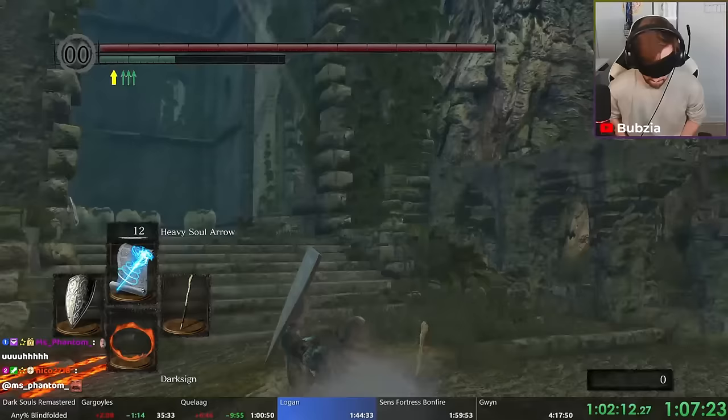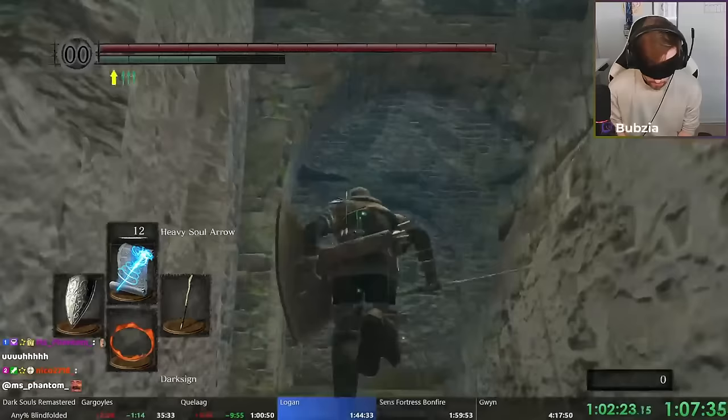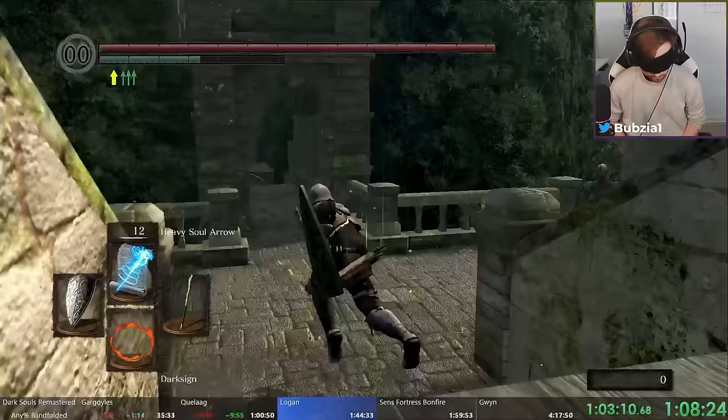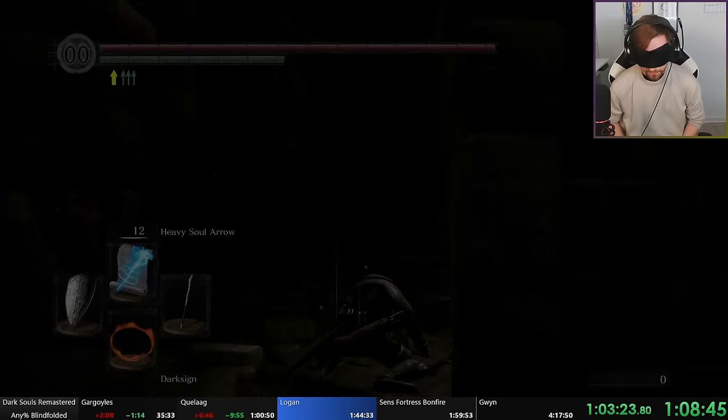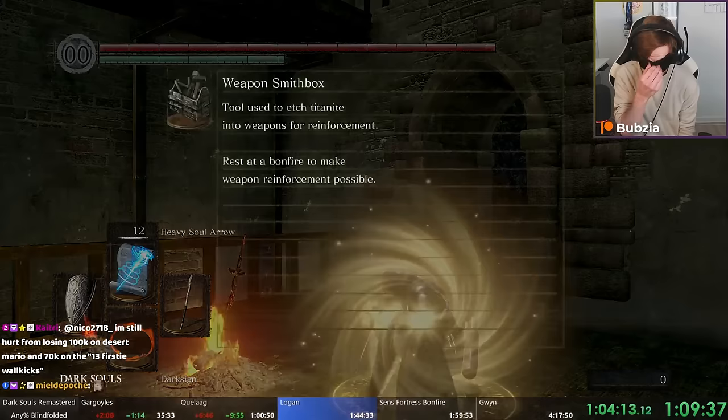After some movement to get to the bell, we ring it and we're done. The good thing with this stun-lock strat is we know where we are in the arena, so we can very fast and easily find the bell afterwards. Now from Quelaag on we've rung both bells, which means we can go to the fun part of the run: Sen's Fortress and then Anor Londo. This run has a very fun difficulty curve — it starts difficult and with every single split it just gets more and more difficult.